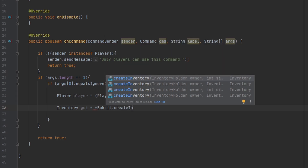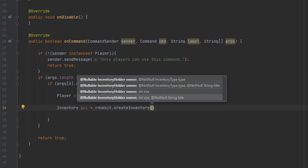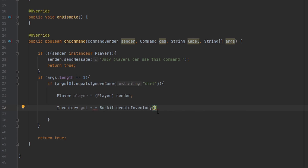We're going to create a new inventory using a method in the Bukkit class called 'createInventory', because inventories are server-side so you need to make it on the server. There should be three parameters: owner, type, owner, size, and title. For the owner, all you have to do is put null — I think it's for like in case a mob is opening an inventory, but I'm not sure.